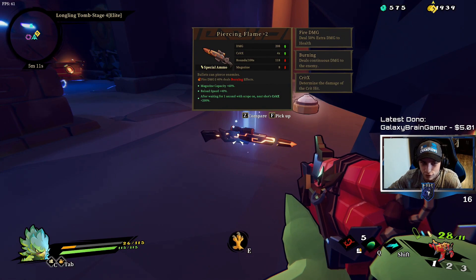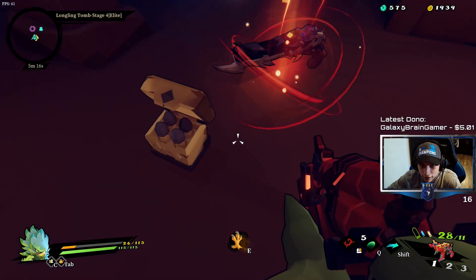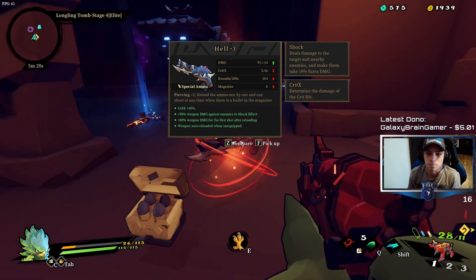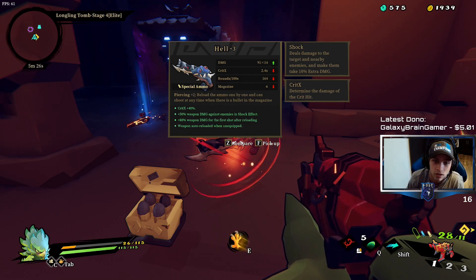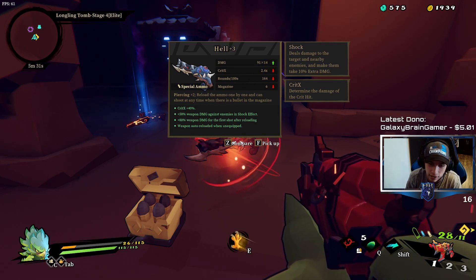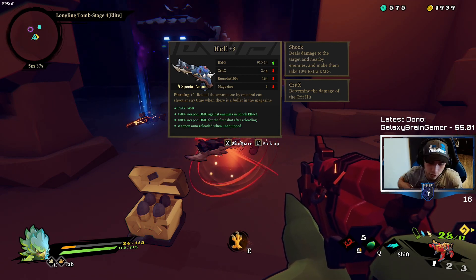Let's take a look at this first, just to build up the tension. All right, what do we got? Oh, a lot on there. 91 times 14 — so it has a 14-shell spread. Crit plus 40, extra damage against enemies in shock, 80% weapon damage for the first shot after reloading.